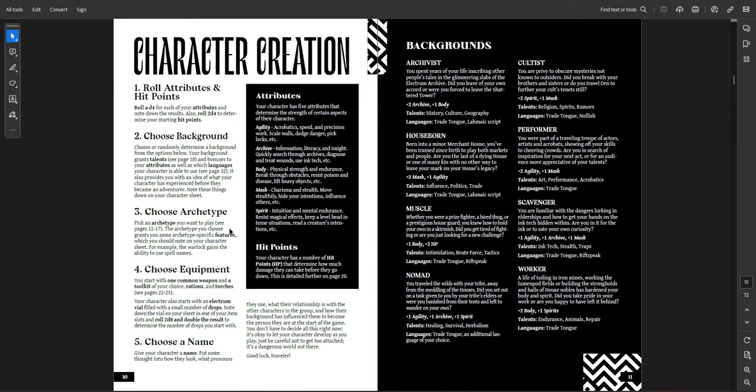You also get languages — the trade tongue is the common tongue, and each background gets their own specific language. Then you choose an archetype, which is basically your class. There are three classes corresponding roughly to the thief, fighter, and magic user. Equipment is really interesting — you can carry two things in your hands, two things on your body, and six in your backpack, and that's it. Inventory uses a usage dot system: when you use an item you mark a dot off, and when all three are used up, that item is gone.